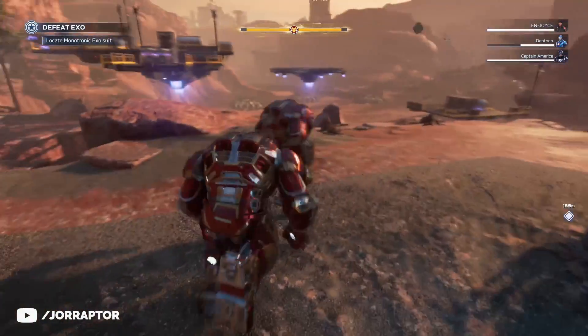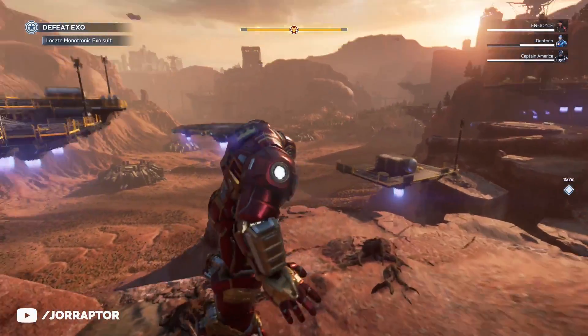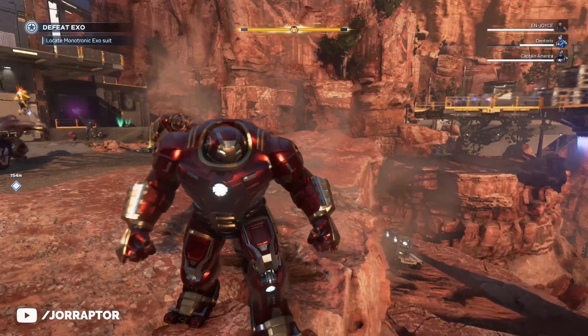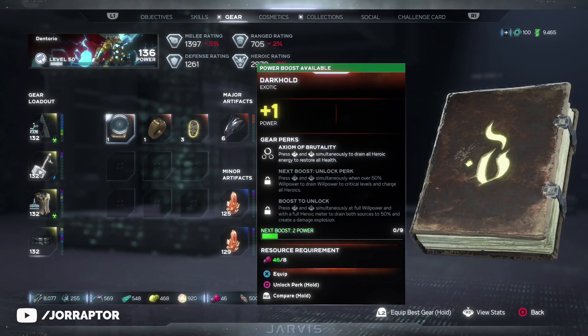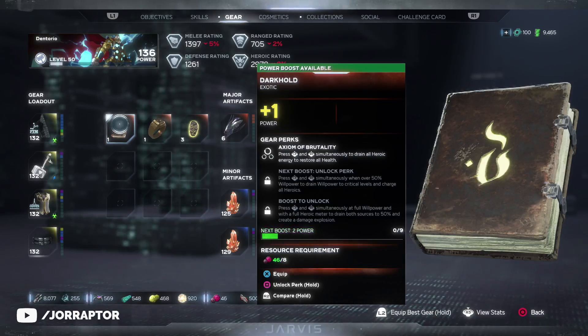You can have a full Hulkbuster party and actually stay in the Hulkbuster for the whole mission — all thanks to the Darkhold exotic major artifact that you get at the end of the Reigning Supreme mission chain.